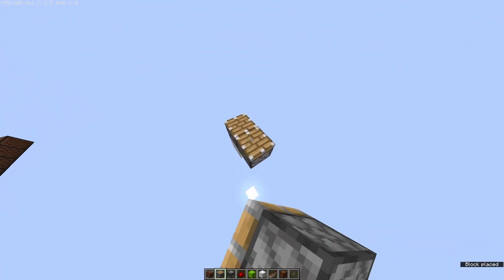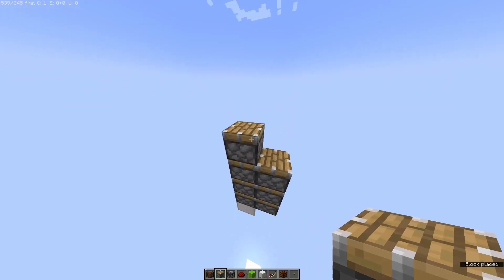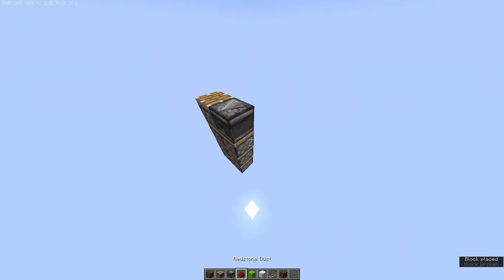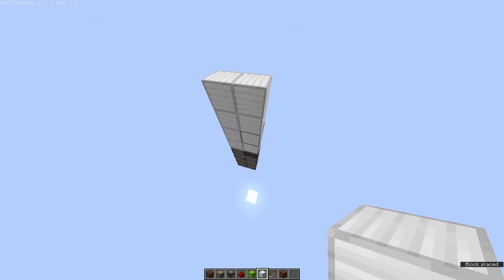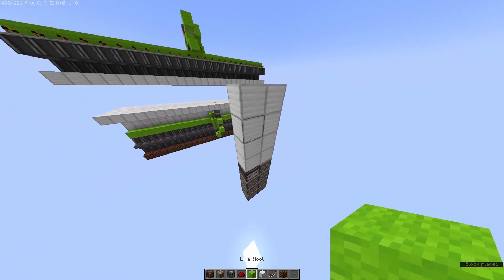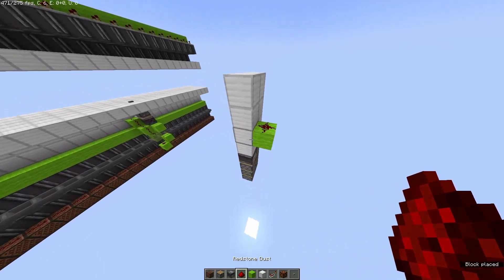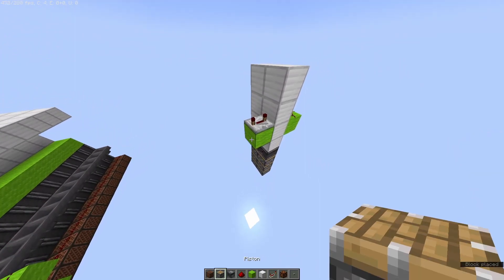To start off, we're going to have three pistons up like this, and an extra piston on this side, and an observer right there. Next we're going to count up four blocks like that, and then we'll place a wool block there with redstone on it, and another wool block there with a repeater set to four ticks on it.